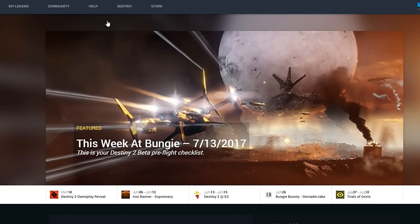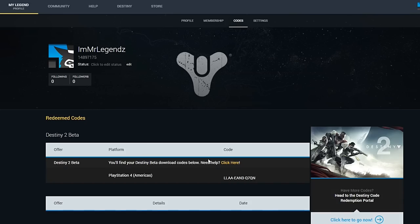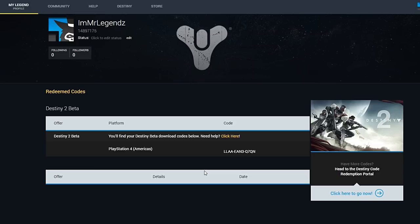Getting your beta code for Destiny 2 is pretty simple. You must go to Bungie's website and sign in. Following signing in, you have an option in the center to click on codes. After you click on codes, you will have an option to redeem for four different systems.